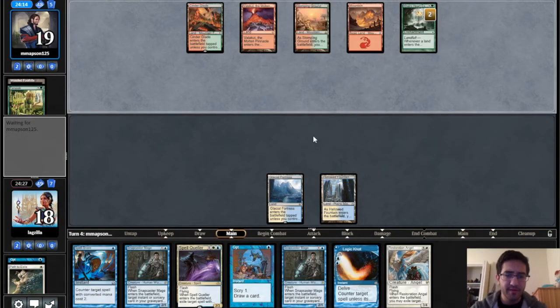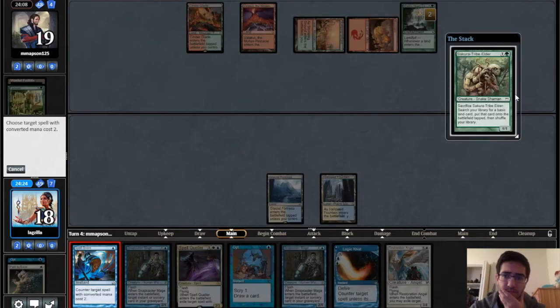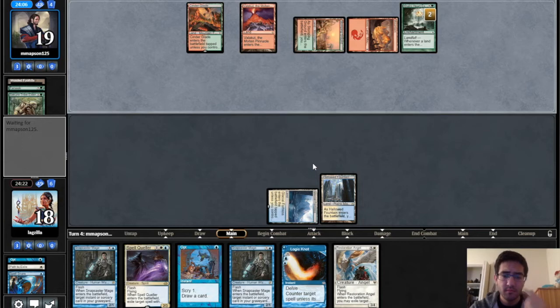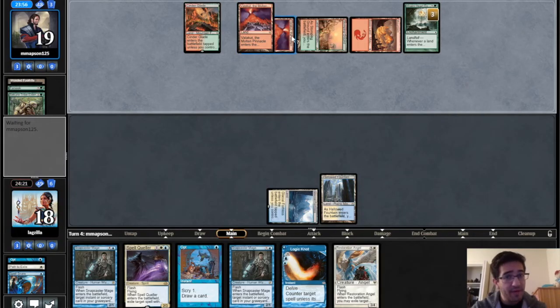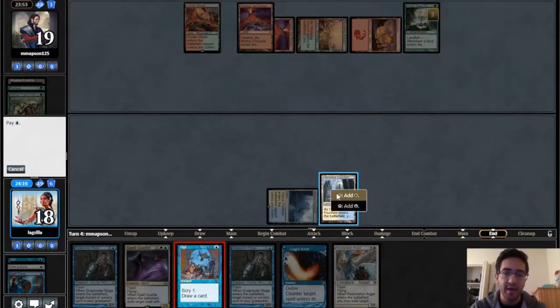Now we can still counter plus play Opt. Just snap this off. Our opponent has another two-mana spell which is going to be pretty good for them. We're not playing any main-deck land destruction, which is obviously rough. Our opponent having the double natural Valakut draw means it's going to be really difficult for us to win through counterspells.